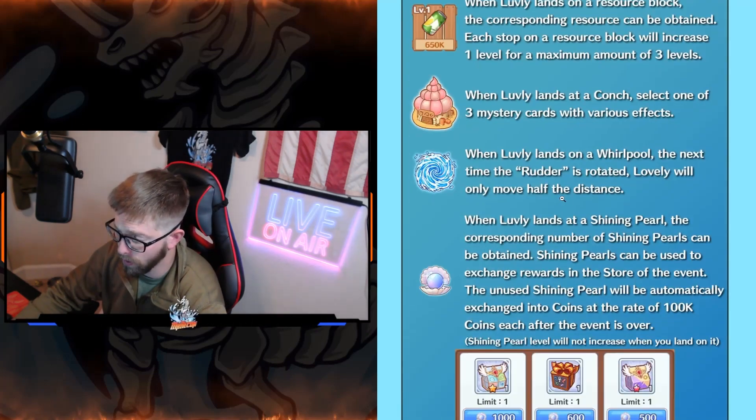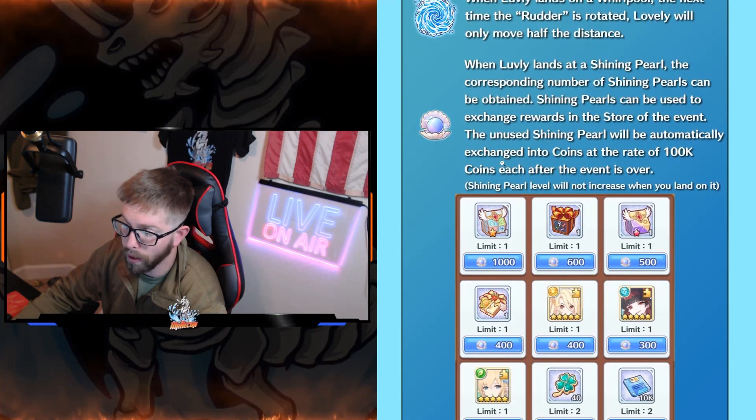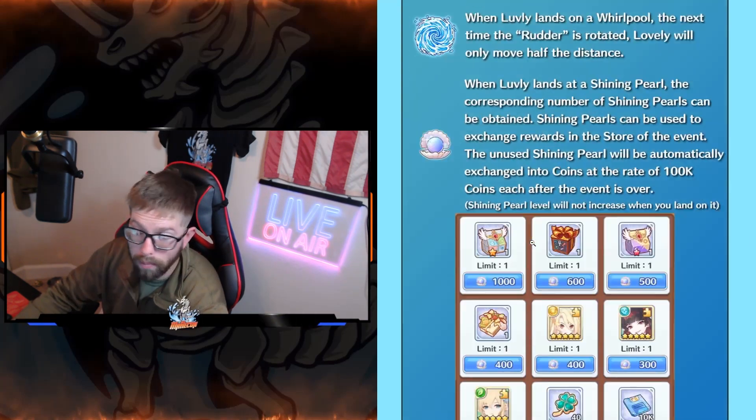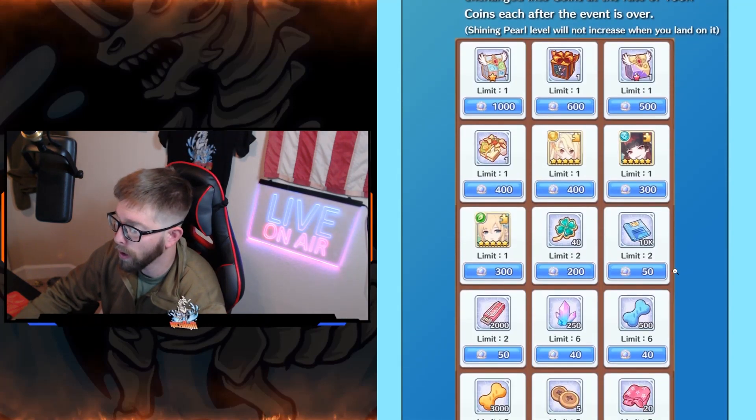If you're new, we'll explain everything and what it does. You can also land on the pearls, which are on the corners, and there is a pearl shop. When you get enough pearls, you come down here and grab stuff.